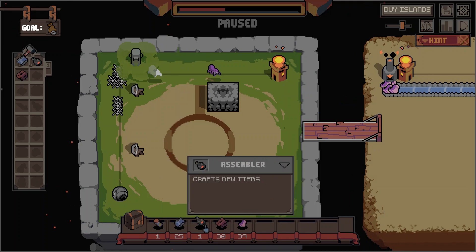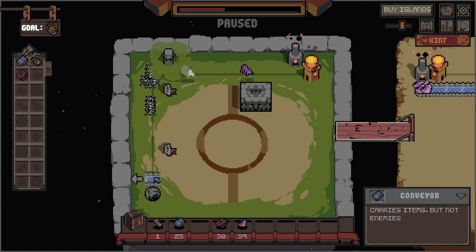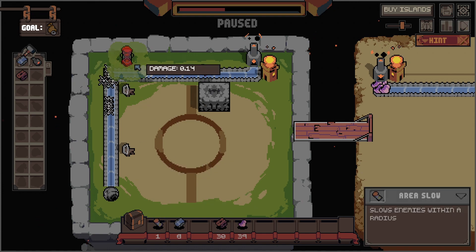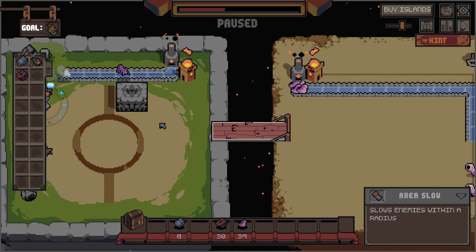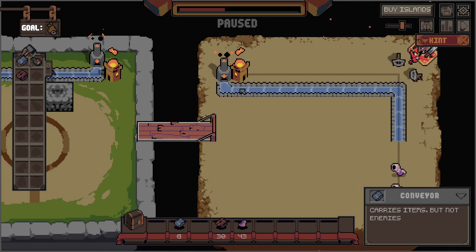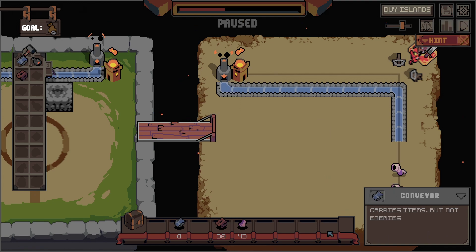So this appears to be... where did I get this assembler from? No clue, but okay. Area slow seems to be what I want, and it seems like I want it like... here? So that they actually get hit by that crossbow, maybe? I don't know. Also seems like you're not taking those in anymore and making bronze coins. I'm not really sure what to do about that. Not 100% sure what's going on here, but okay.